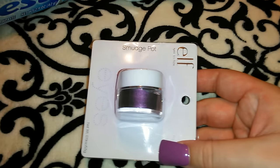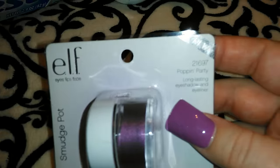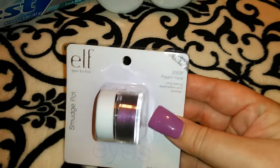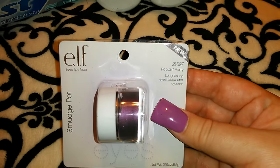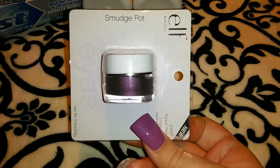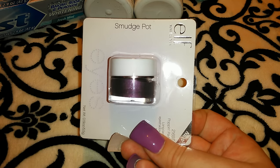I picked up this ELF Smudge Pot. I just bought a purple one that I showed in my last haul, but this name didn't sound familiar — it might be the same one. This is the 21697 Pop and Party. It might be the same purple but just in case it's different, and if it is the same, now I have two of a really pretty color.